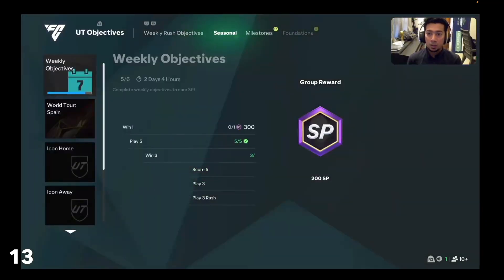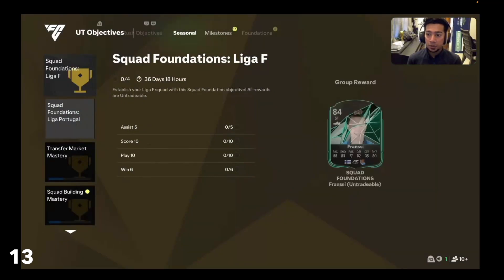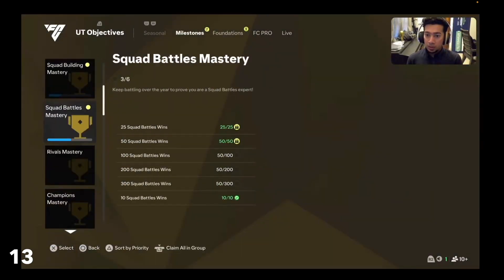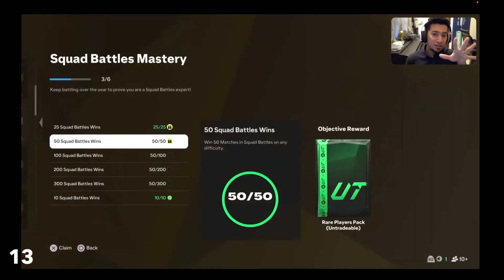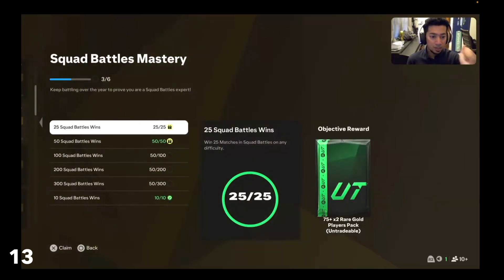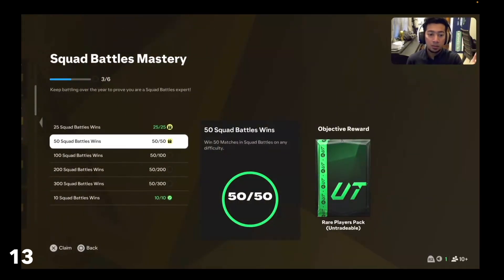So you go to objectives. These are the objectives that you need to finish on day one of Ultimate Team. I know it's going to be a little boring, but if you do this, you'll have a good set of packs where you can get a good set of players. One is going to be squad battles. So you're going to be playing 50 matches today. This will give you 75 into 2 — a 50k care pack and a rare players pack.